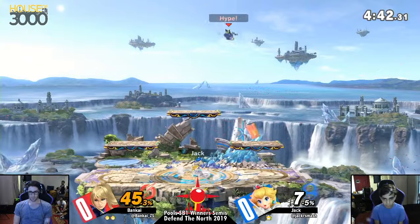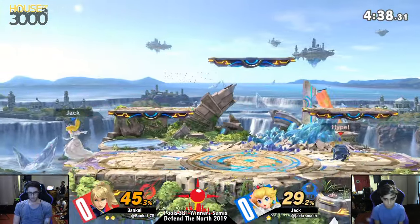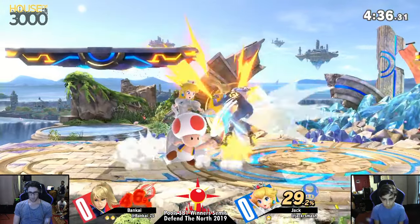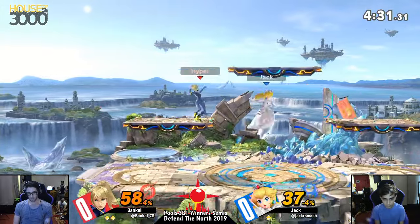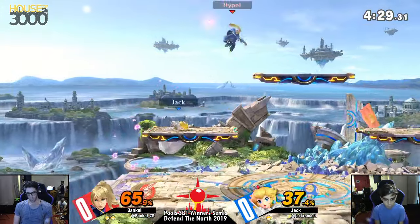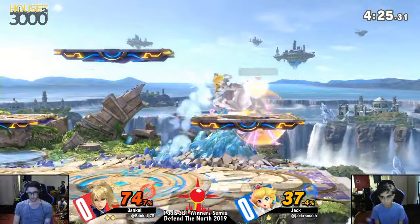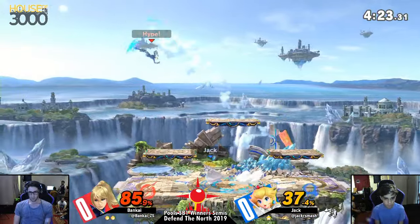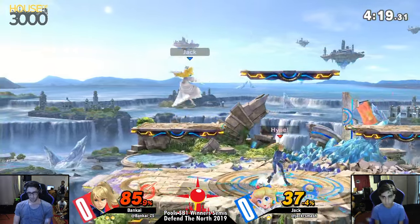He got him in the air. He didn't get the little spike — that only works if they land, so he had to wait just a tad. And I think we haven't seen as many of the bread-and-butter combos from Jack as we usually do from most Peach players. We don't see the turnip setups into the turnip throw into the down tilt. But it's really hard. It is really hard. A lot of those setups are really hard.